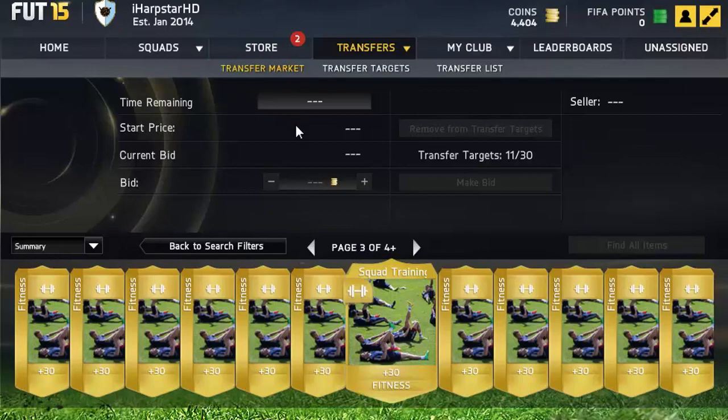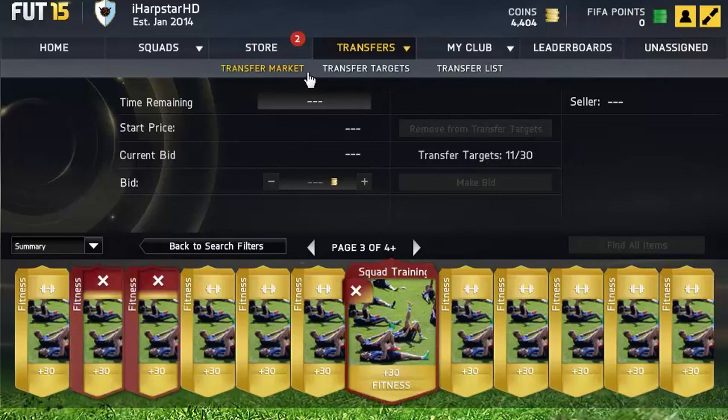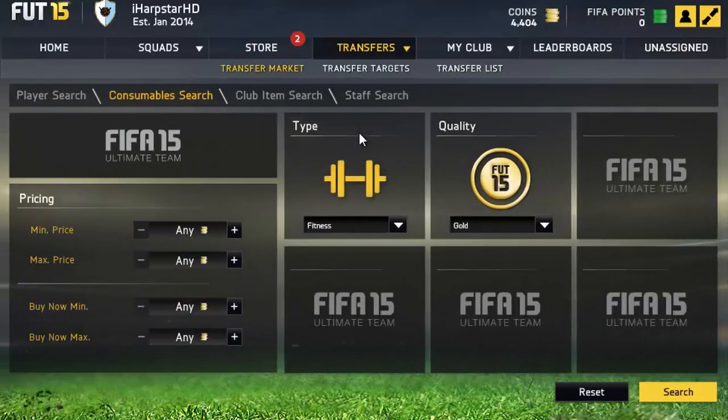Wait a few weeks and the price will go up, because everyone always needs squad fitness cards. I don't think it will take too long for the price to go back up, but if it does take a while, don't worry about it — it is guaranteed to go up, because people always need squad fitness cards. So that's basically just a quick easy method. I just recommend sticking to gold; don't go for silver or bronze. Just stick to gold and that's going to give you the best profit.